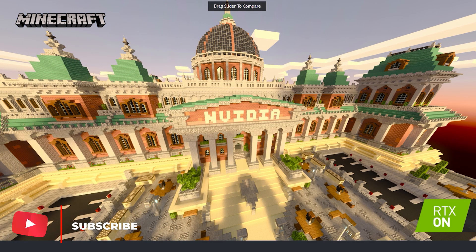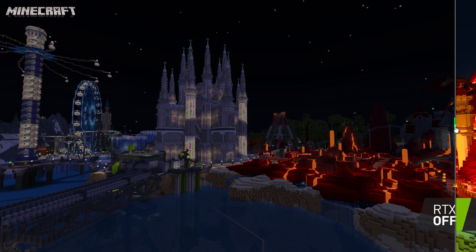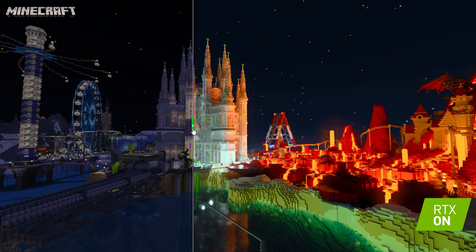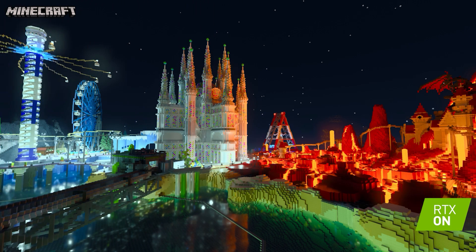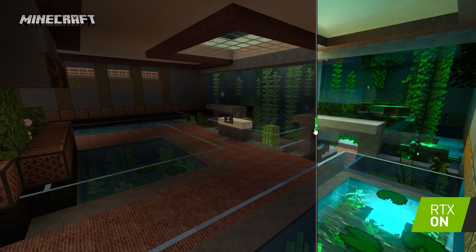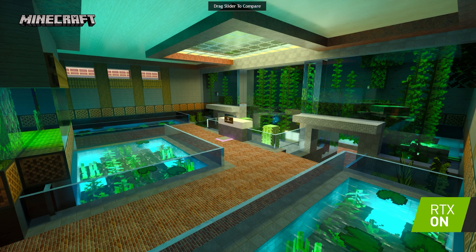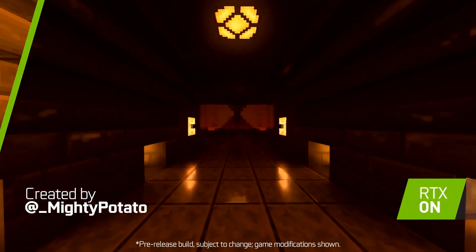What are the minimum requirements to experience physical base rendering and ray tracing in Minecraft for Windows 10? You need an operating system of Windows 10 64-bit and a GPU with DirectX hardware ray tracing capability — so GPUs from Nvidia RTX 20 series or 30 series, or AMD Radeon RX series or higher. For CPU you'll need an Intel Core i5 or equivalent. For RAM you'll need 8 gigabytes or more, and you'll also need a version of Minecraft that's 1.16.200 or higher.